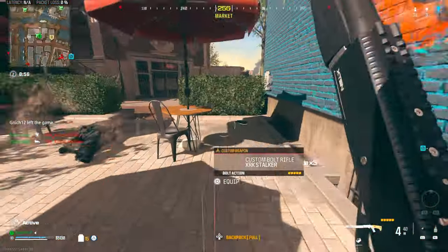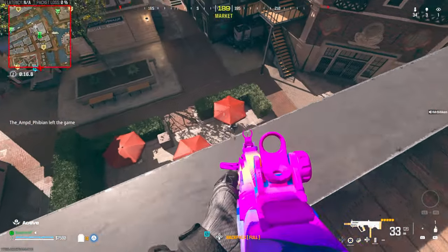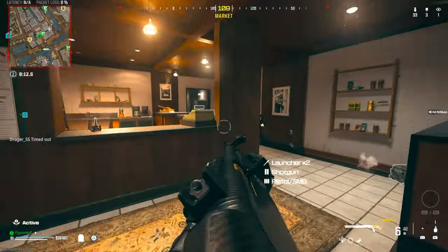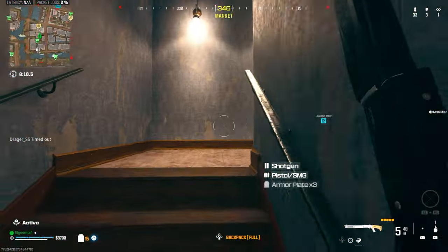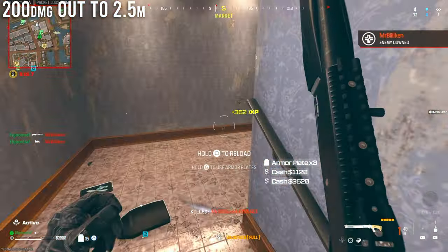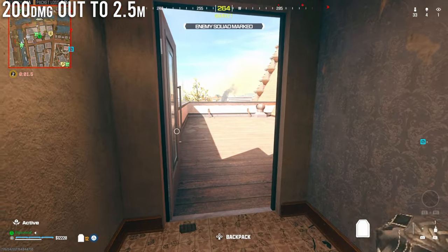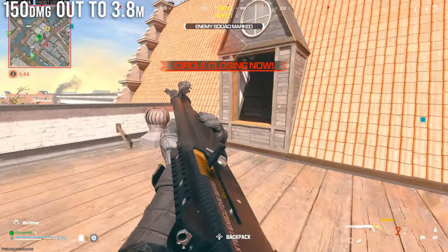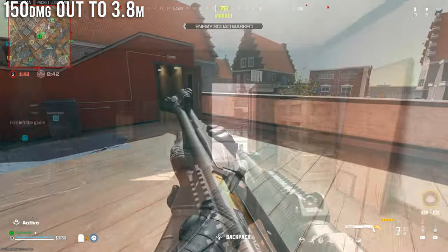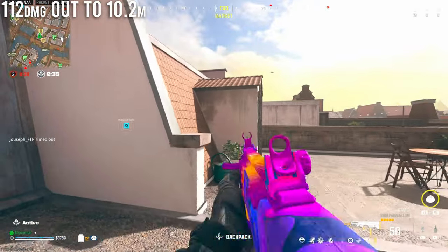Starting with damage and ranges on the base gun: with the Expedite in Warzone you basically deal pump-action levels of damage, which is kind of absurd given how fast you can shoot, out to about the 2.5 meter mark. You deal 200 damage up close out to about 2.5 meters, and then out to about 3.8 meters it's still a two-shot range but you only deal about 150 to 156 points of damage. After that it takes about three shots out to the 10 meter mark, and past that it's going to take four shots.